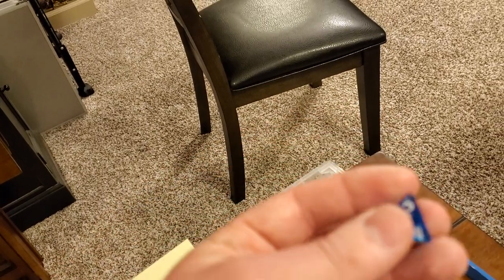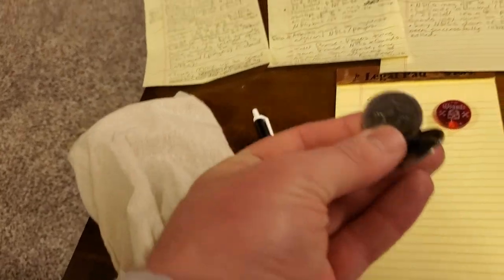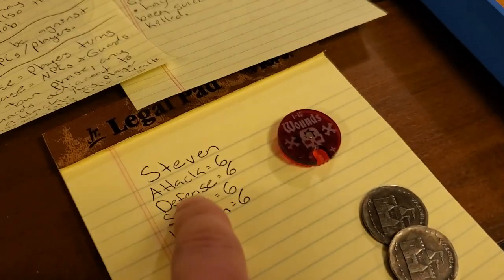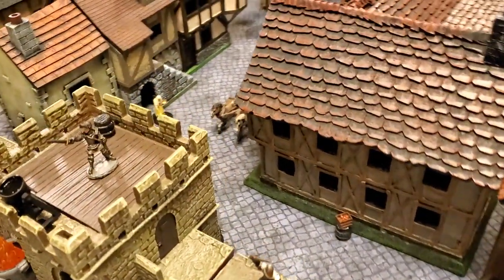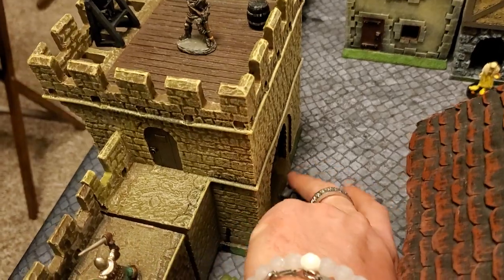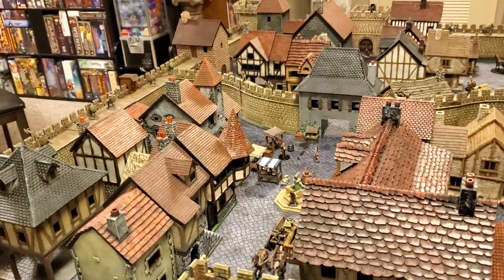Whenever you successfully rob someone, you roll a d4 to see how much loot they were carrying. In this case it is a two, so Stephen just robbed this homeless vagrant and took two bucks. Now, your carrying capacity is equal to your defense. If you ever have six loot — in Stephen's case — you're going to have to stash it before you can go get more. Stashing is very simple: you just have to end your turn adjacent to either city gate. As soon as you do, you take any loot you have, put it into a pile, and that stash frees up your carrying capacity to continue robbing.